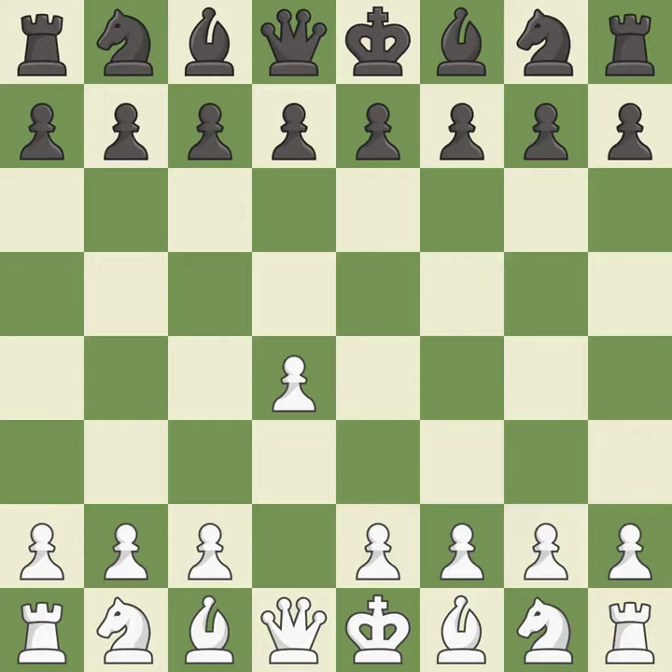Opening with the Queen's pawn controls the center and usually leads to a more positional development of the pieces. The Indian game begins by controlling the important e4 square with the knight rather than a pawn. C4 builds a strong center by controlling the important d5 square and creates a square for the knight to come to c3 without blocking the c-pawn.